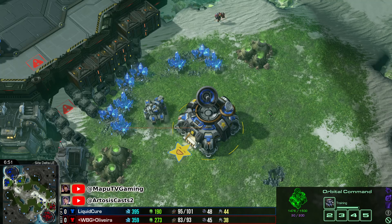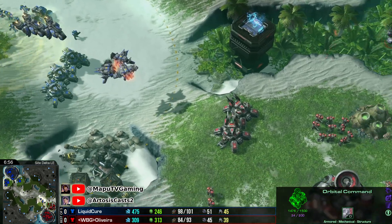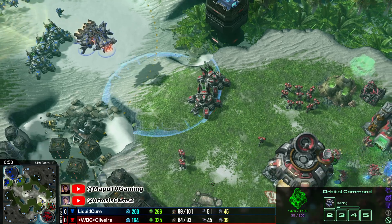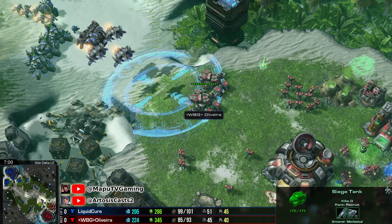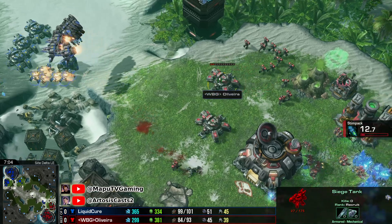Reaper's hitting that base — not going to kill it. Tank is going to be here. Liberators to push back the tanks. Double Command Center jump here. This is so strong. He can even come in with the Reapers and maybe assassinate this one. Of course, he does not know if there's one more siege tank sieged up behind this.